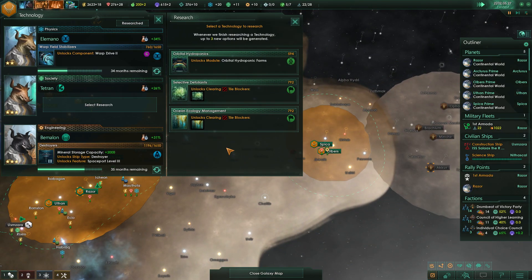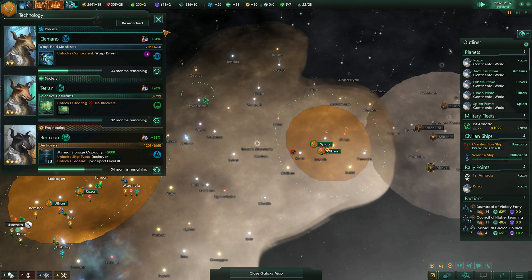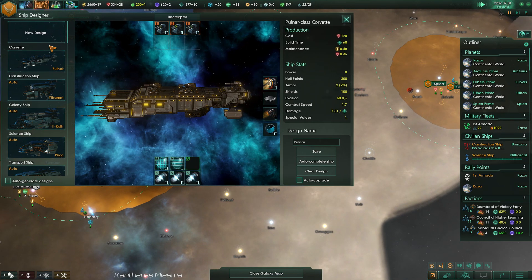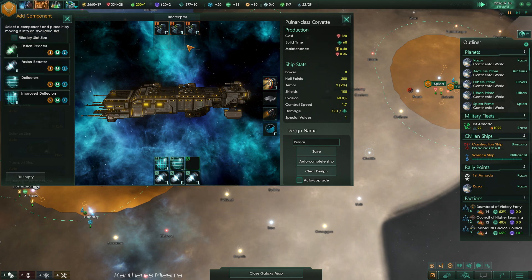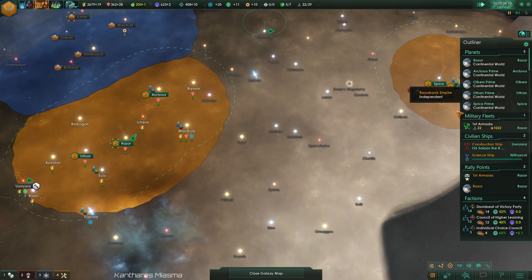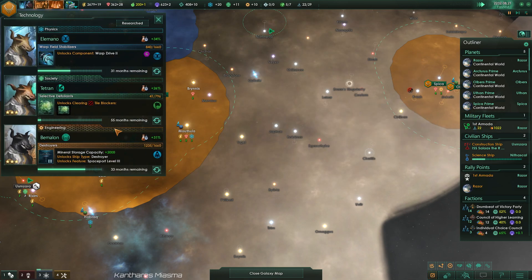Tile blockers done — let's get some of these going. Jungles. We also had an opportunity to upgrade, I think. Deflector level two — actually, we're still good. When is that space station going to come out? 33 months.